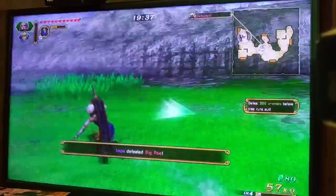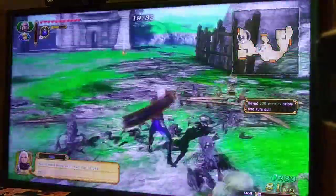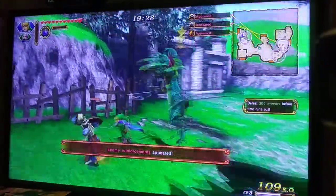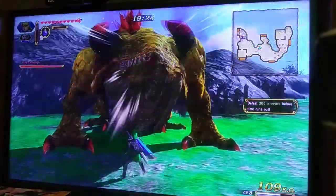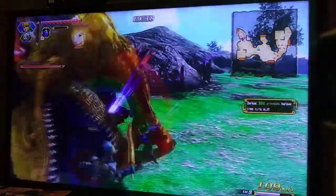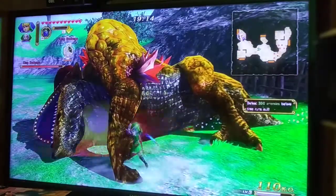We're already at 57 enemies and not even a minute's past — we're almost a third of the way. This is going to be way easier than I thought. Sometimes during battle, bosses will show up — here's King Dodongo again. Defeating them makes more enemies appear, though it only counts as one enemy. Impa is terrible at taking out weak point gauges, so taking them out with Link would probably be ideal.